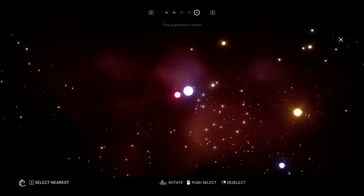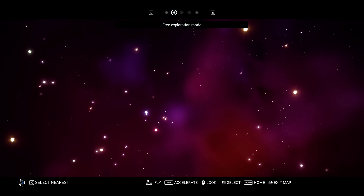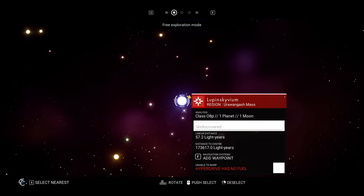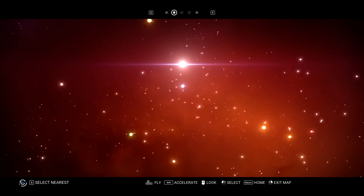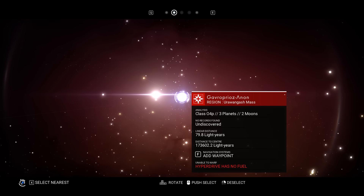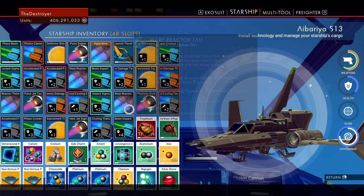It's a one-planet system — oh my god. Let's move to a better system. There we go, this should be much better. This is also another problem with blue systems: you won't find many planets in them.